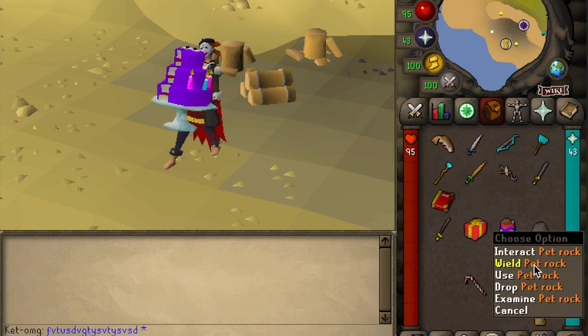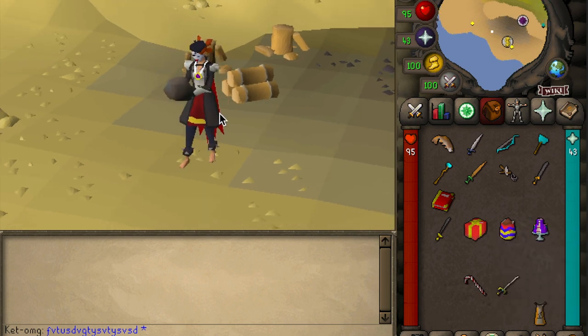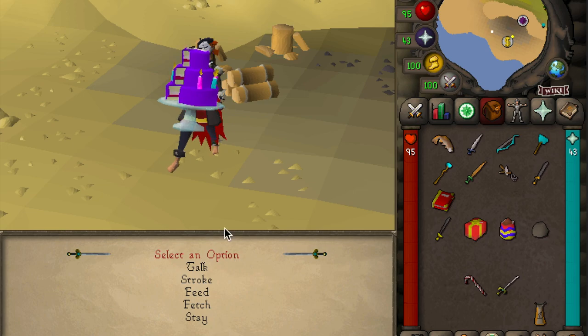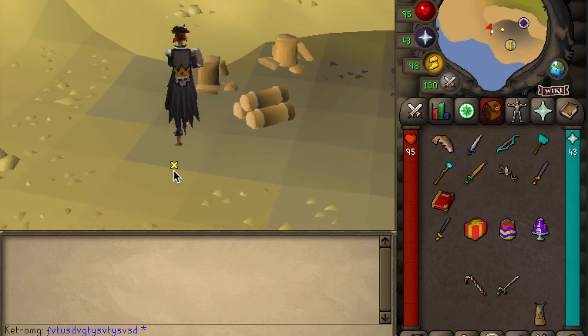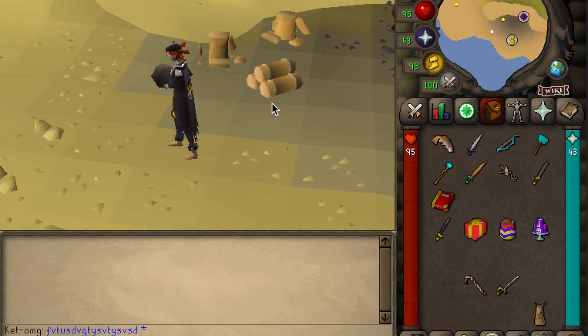I also wanted to include the pet rock. This is something that nobody really uses and I've never seen it used in my life. This is not something that you left-click because it has an interact option — you always have to right-click and wield, which is really strange. But it has a different animation and it's something you never see, so I just wanted to provide you that option.